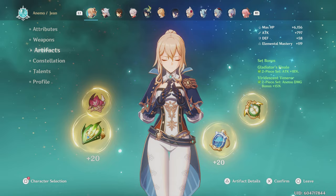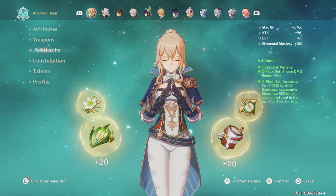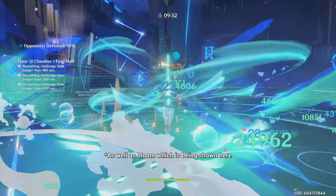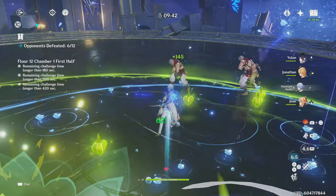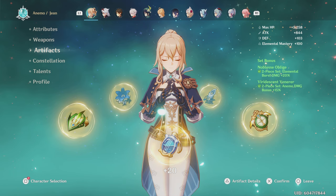If you're building hybrid Jean, you can use the sets mentioned for physical Jean while using an anemo goblet or attack goblet. Or instead, you can use 2-piece Viridescent and 2-piece Bloodstained, or 2-piece Viridescent and 2-piece Gladiator — these two sets are very similar in damage so use whichever has the best substats. If Jean is in anemo support, the best set is 4-piece Viridescent Venerer. This set reduces enemies' resistance to elements you swirl by 40%, which is massive and will cause characters of the same element to deal much greater damage for 10 seconds. This set actually enables her to act as Bennett, buffing the party's damage while healing the team at the same time, and also makes Jean very relevant in Dendro-related teams, especially in Burgeon and Hyperbloom. Jean's healing in this situation means the Dendro core damage is non-existent while she greatly buffs the hydro, electro, or pyro damage of the team. As great as the set is, it limits Jean's personal damage, so if you want her personal damage to increase you can use 2-piece Viridescent and 2-piece Gladiator or 2-piece Viridescent and 2-piece Noblesse.